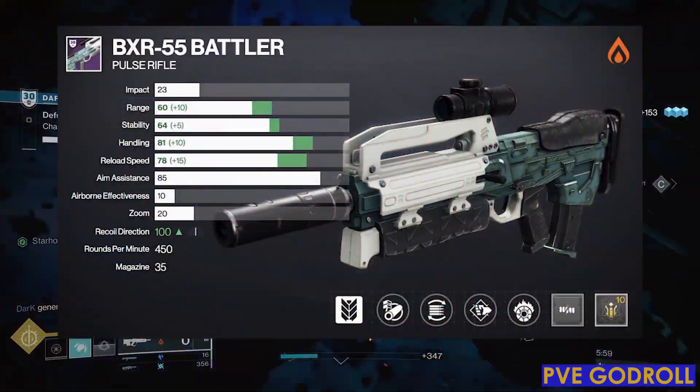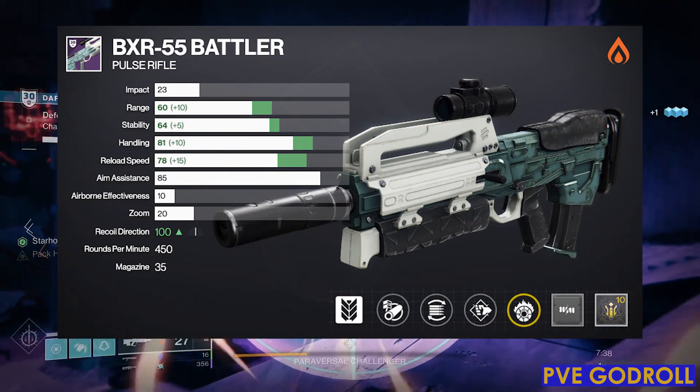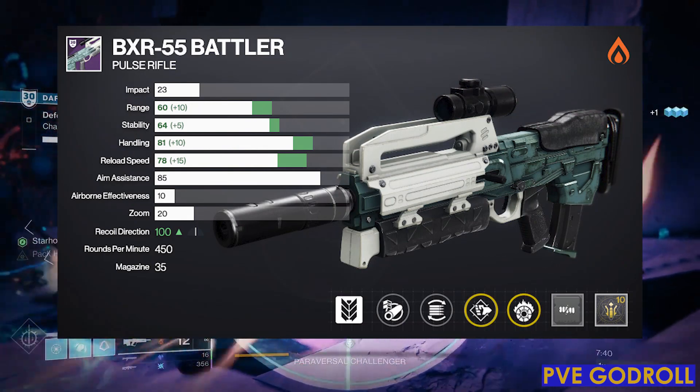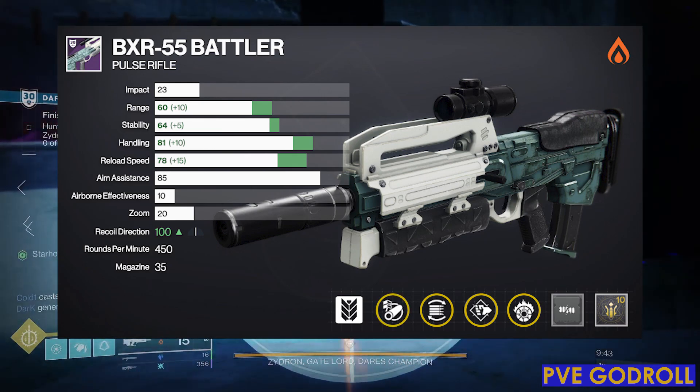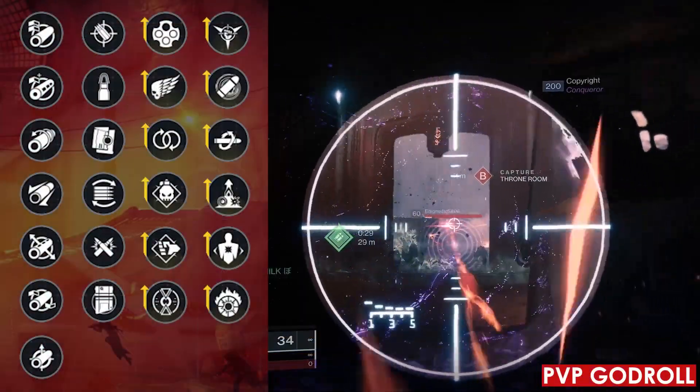So just to recap the PvE God Roll: Column 4 — Incandescent; Column 3 — Pugilist; Column 2 — Flared Magwell; Column 1 — Arrowhead Break, with a Range masterwork and a Minor Spec mod.